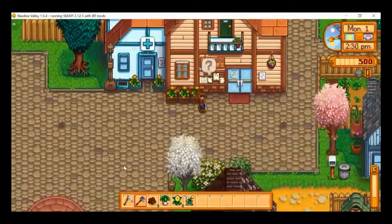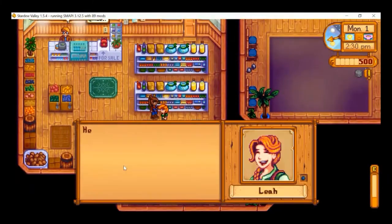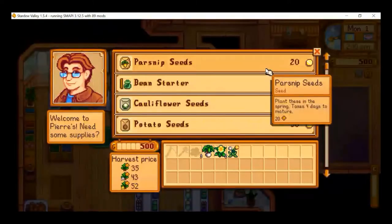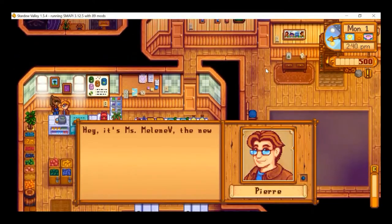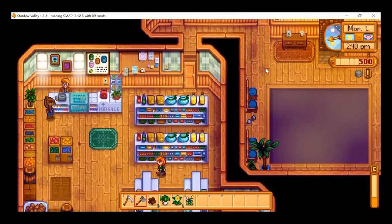Let's pop into Pierre's general store. Whilst we're here we're going to pick up some seeds. Pierre introduces himself as owner of the local general store — if you're ever looking for seeds, his shop is the place to go. He'll also buy crops for a good price. Thanks, Pierre.